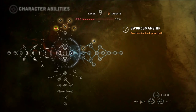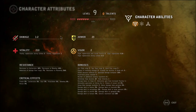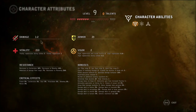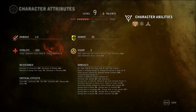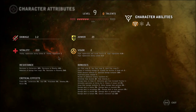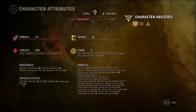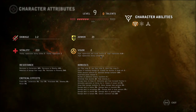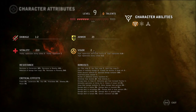Apparently there's also been an attribute screen I haven't been looking at. I haven't seen this before. Wait, damage 1 to 2? Am I not holding a sword right now? Fatality 220 or 210. No regeneration during combat. Regeneration 2 normally. We have, we can see the resistances, no critical effects, armor 23, vigor 2. It would be really nice to get higher vigor too.